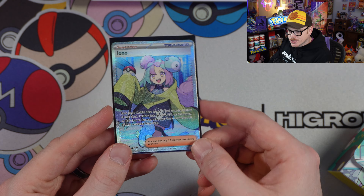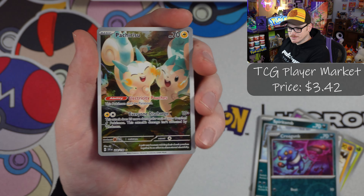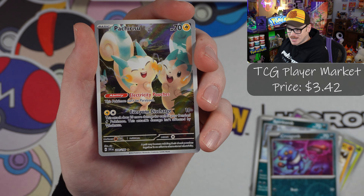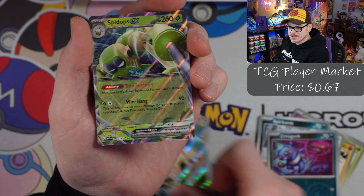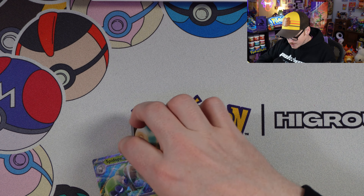Out of Lost Origin we got Makuhita, Bronzor, Phanpy, Poliwag, Oddish, Raichu, and Buffalant — actually the control Buffalant, which is pretty cool. Moving to Scarlet and Violet base set, we got Shuppet, Tandem Mouse, Smoliv, Mabosstiff, Oinkalone, Sprigatito in a winter scene, Grafaiai, and Patcherisu — I don't think I've ever pulled that one before, so that is super sick. Plus a Spidops ex — two hits off to the races!